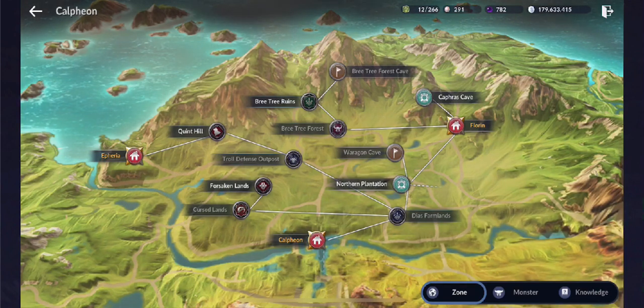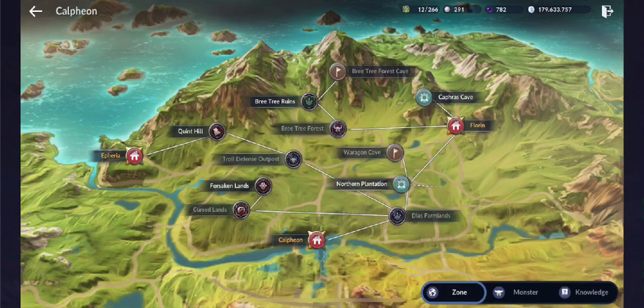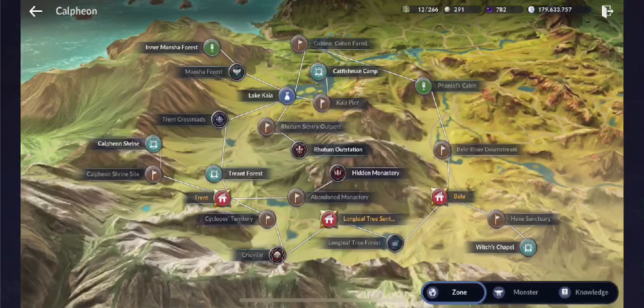From Calpheon City, you have access to either Southeast Calpheon to Keplan — just one town over — or go southwest from Calpheon City to Southwest Calpheon. We'll go with Southwest Calpheon first. Coming from Calpheon City, your entry point would be the Gabino Kohen Farmlands.